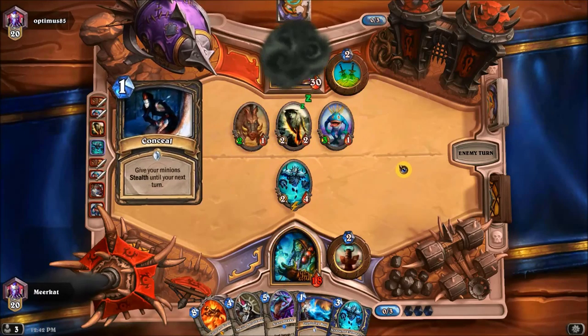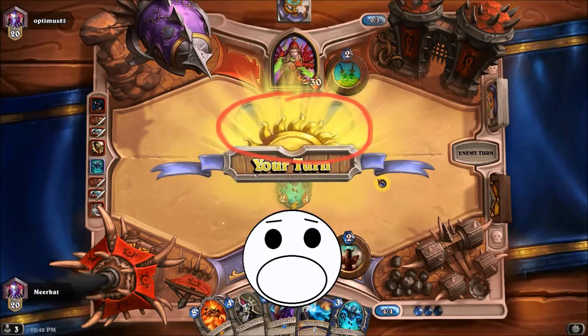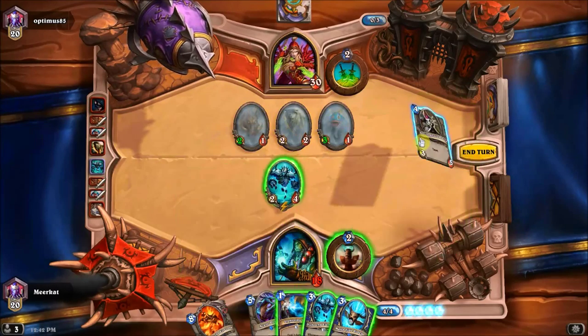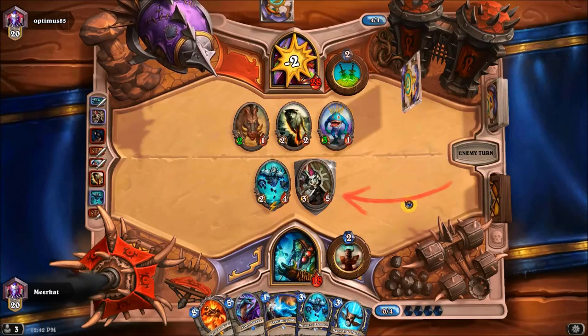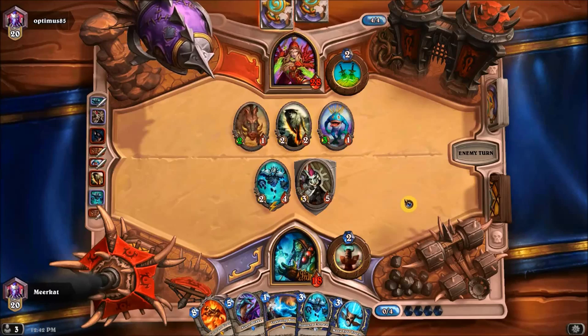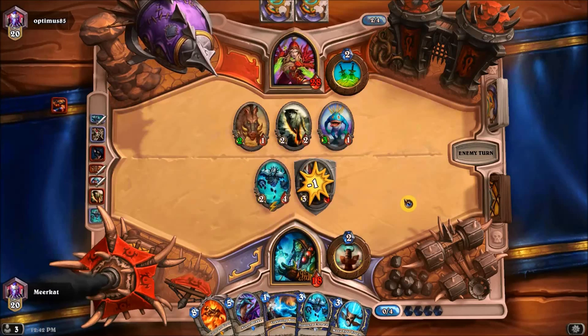At this point in the game, he conceals all three of those cards. At this point I'm very worried that he's going to kill me, so I go ahead and drop down the Senjin Shieldmaster to do some deflection, and that card right there is the card that ends up winning me the game. I don't necessarily end up killing him with the card, but I am able to curve off the rush.